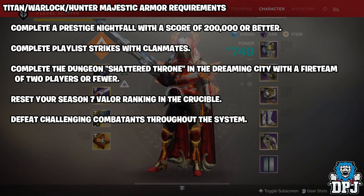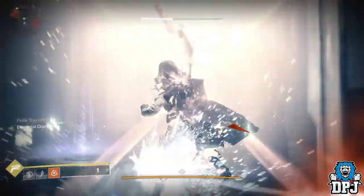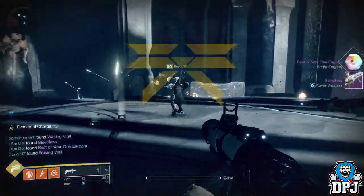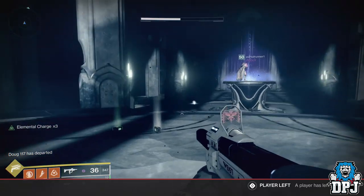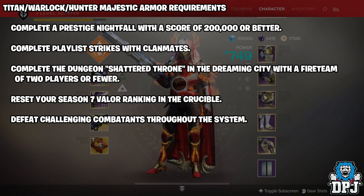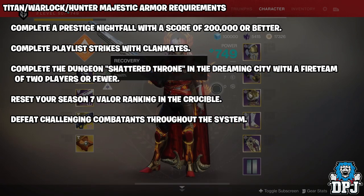Complete playlist strikes with calamity - you need five of these. Doing one should have completed them across the board. Complete the Shattered Throne in the Dreaming City with a fireteam of two players or fewer. Now you can actually cheese this - you can load this up in a team of three, and at the very last part when you kill the boss, the third person just backs out. Obviously they don't get this complete for themselves, but it will help the two remaining people and they will get this completed. Reset your season seven valor rank in the Crucible - this is retroactive by the way, so if you've already done this it should auto complete. And defeat challenging combatants throughout the system - there are multiple places you can do this, the Mars lost sector or the Menagerie. I got this done without even realizing, so yes, that shouldn't be an issue.